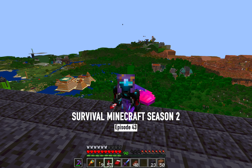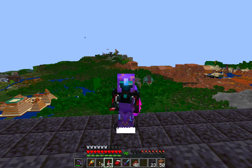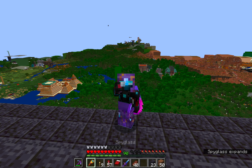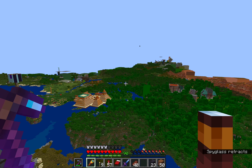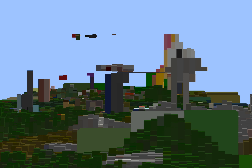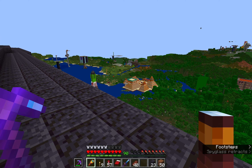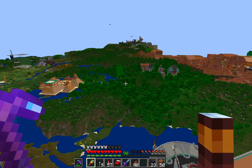Hey guys, it's your boy DJ HairLogic here, coming at you with another episode of Survival Minecraft episode 43. Today I'm playing on two chunks render distance. I don't have OptiFine so this is my zoom. What's all that back there? Well that's spawn, believe it or not. I have it set to two chunks and you can see right there is where it cuts off. But I have a mod installed called Distant Horizons that lets you go about as far out as you want.